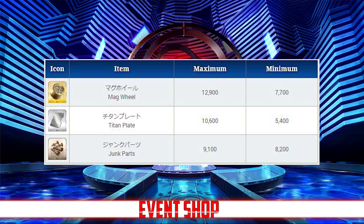If you plan to clear out the shop entirely, you should aim to get 12,900 mag wheels, 10,600 plates, and 9,100 parts. It's also worth noting that there are only 4 copies of the event CE in the shop, so if you plan on limit breaking it, you have to get lucky and have a 5th copy drop somewhere while farming. You can also trade in oil, gas, and nitro after the event for extra QP.